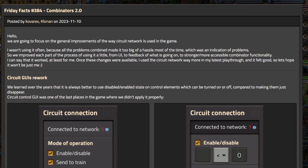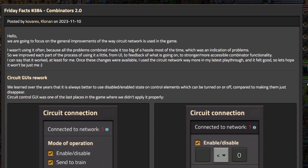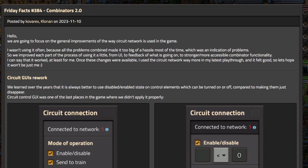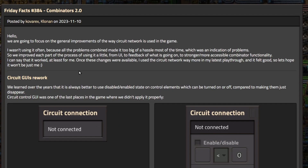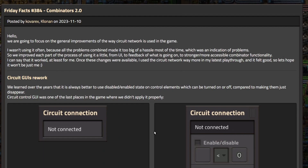So it starts out: hello, we're going to focus on the general improvements of the way Circuit Network is used in the game. I wasn't using it often because all the problems combined made it too big of a hassle most of the time, which was an indication of problems. That's interesting — the devs didn't use Combinators because of how difficult they were to use. I thought that was pretty revealing, but they fixed it. So we improved each part of the process of using it a little, from UI to feedback of what's going on, to stronger, more accessible Combinator functionality.